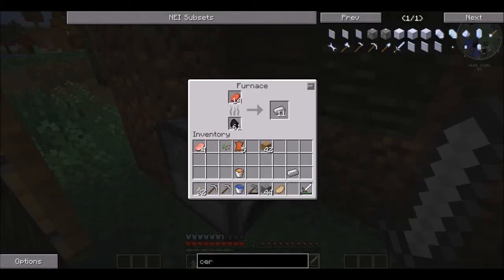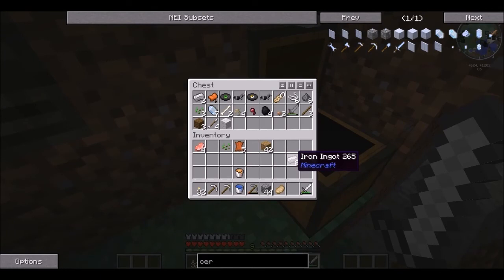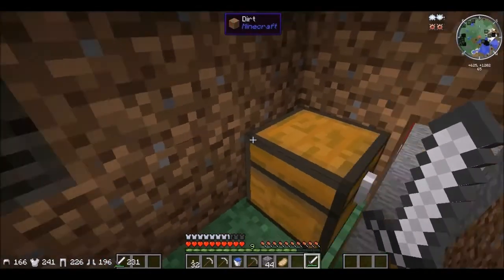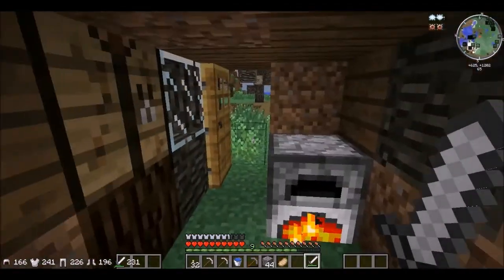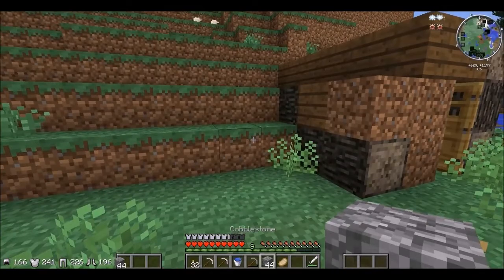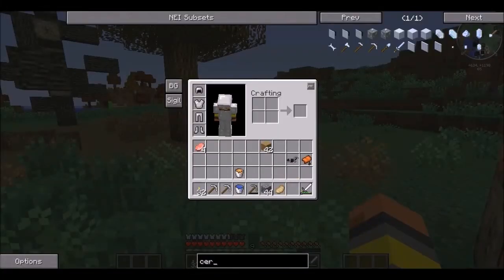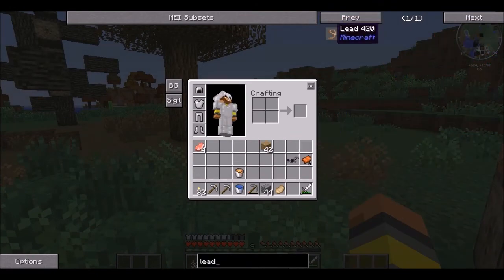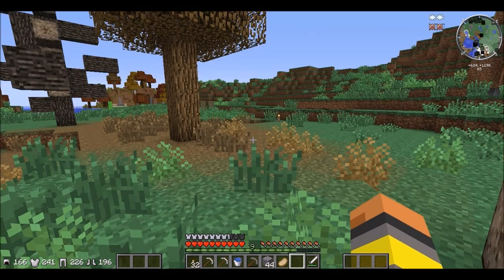I don't think I have boots so I'll make the booties, put the booties down, put the iron in the chest. We'll need the iron horse armor and saddle. I don't remember how to make a lead — string and a slime ball — but I don't have a slime ball. So we can still get the horsey.